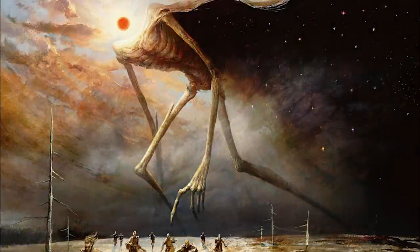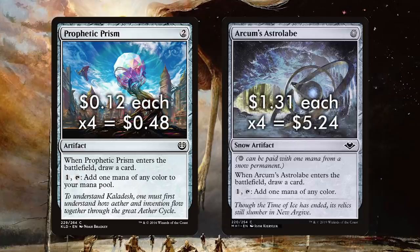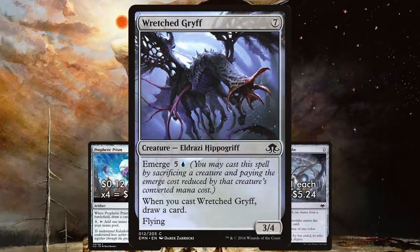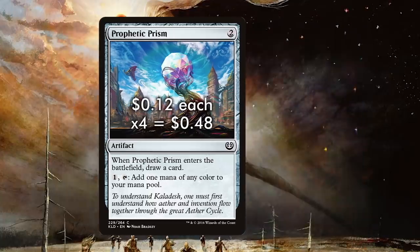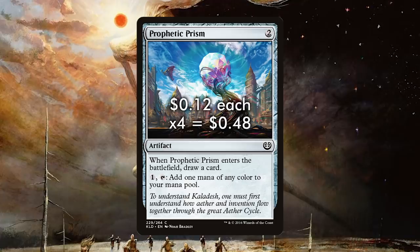Let's start by talking about Prophetic Prism and Arcum's Astrolabe. While the Urzatron lands themselves generate tremendous amounts of mana, the one thing they can't produce is colored mana. Unlike modern versions of Tron, there aren't as many super-powered colorless haymakers like Wurmcoil Engine or Karn Liberated. Instead, we've got Ulamog's Crusher and Wretched Gryff. The more control-oriented builds have long run Prophetic Prism — a two-mana artifact that filters mana by paying one generic and tapping to create a mana of any color, and it draws you a card when it enters the battlefield.